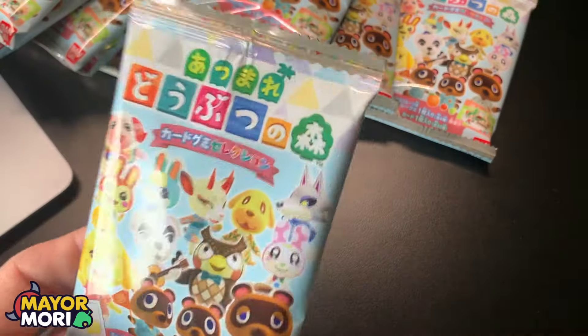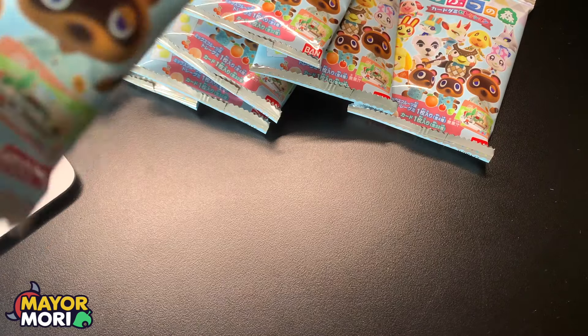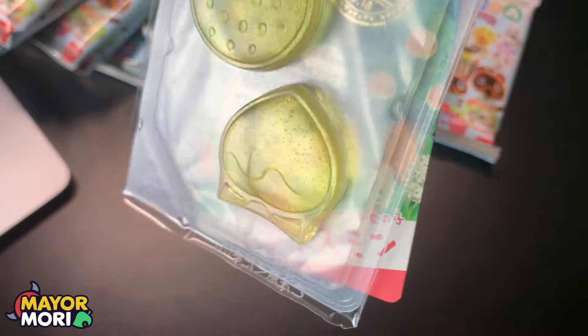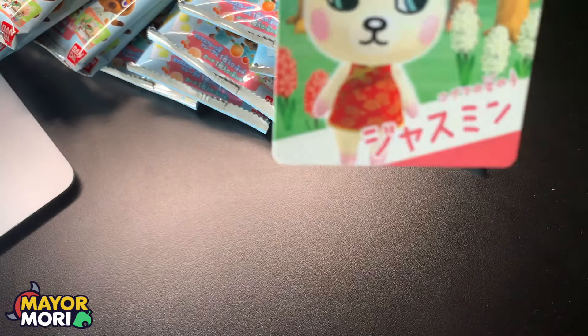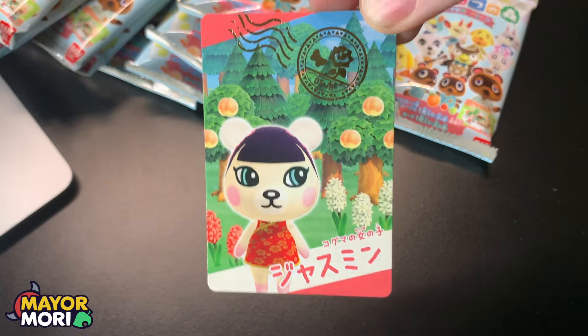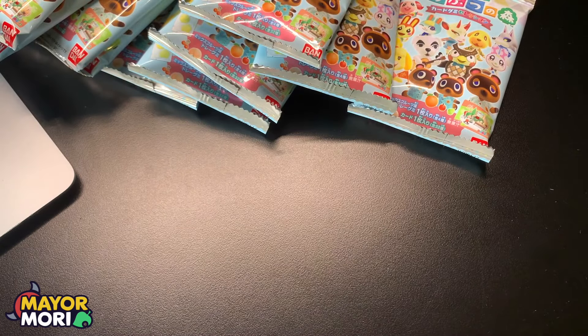Moving on, we've got some oranges and peaches. We have a cub — Pico I think. Some more facts, number S8. So far no duplicates which is really good. There are only 20 in each box, so hopefully we won't get any duplicates in the first box.